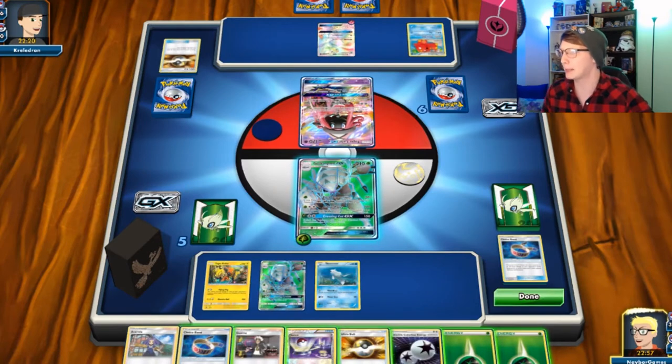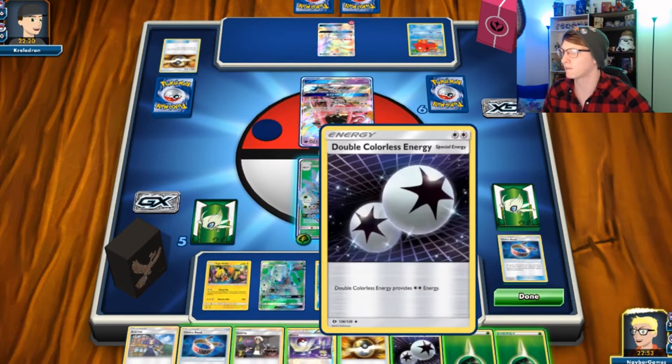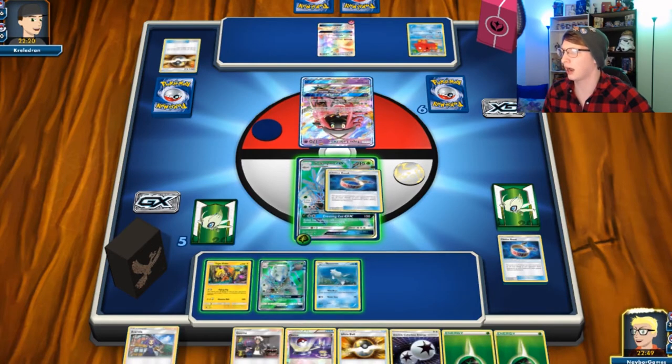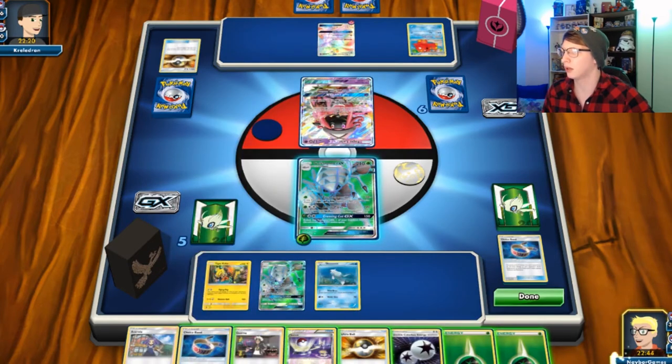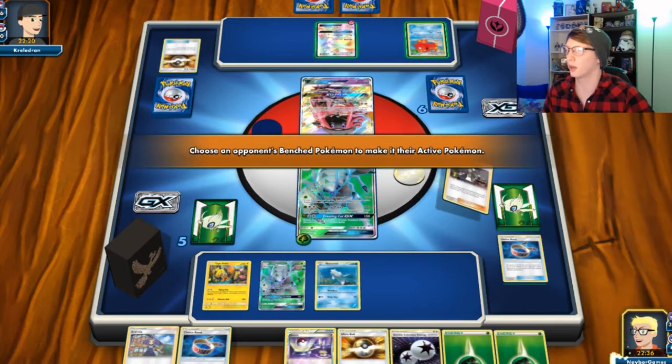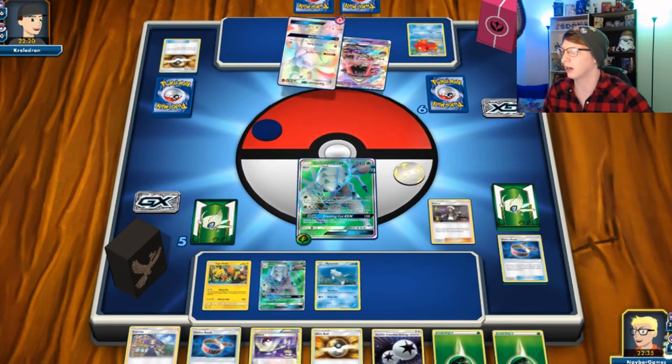You're gonna hold on to that. I need to try to take out that Gardevoir, so we're gonna Guzma and get Gardevoir out, bring that out, attach here — attach that there.